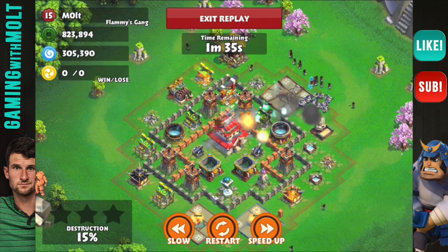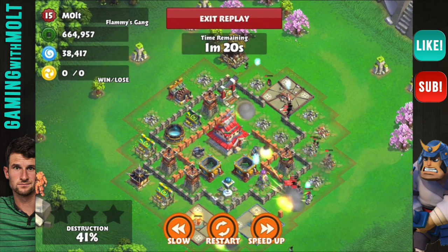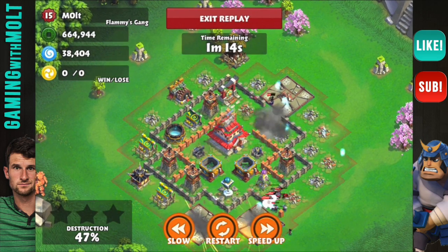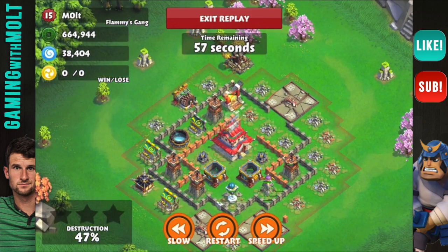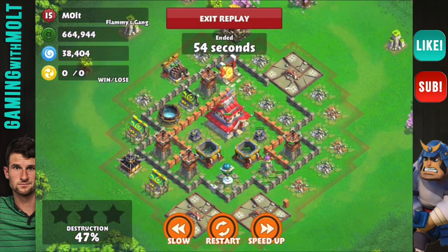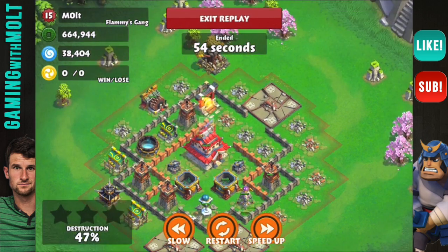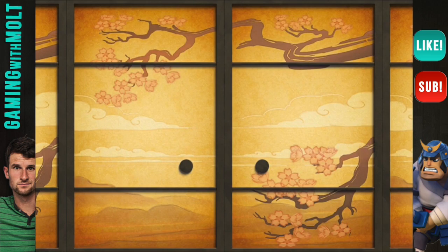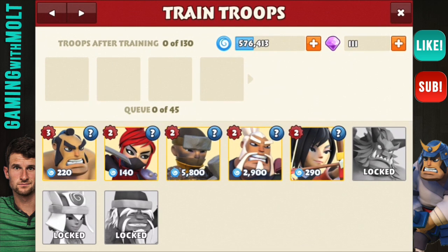All of his troops spread around the outside. My cannons are doing some serious work on him. The majority of his troops got owned by the lightning spell and the lightning tower — the lightning tower and freeze tower did a lot of work on this guy. That was a cool little defensive replay. I'm going to go ahead and train up my troops.